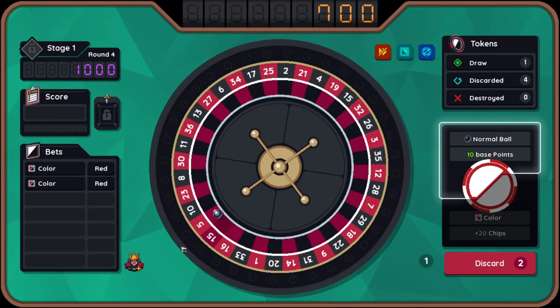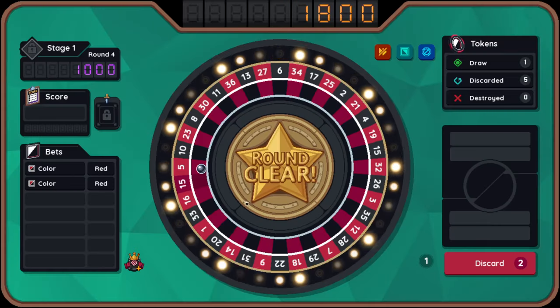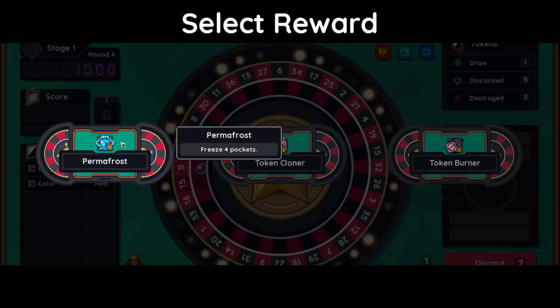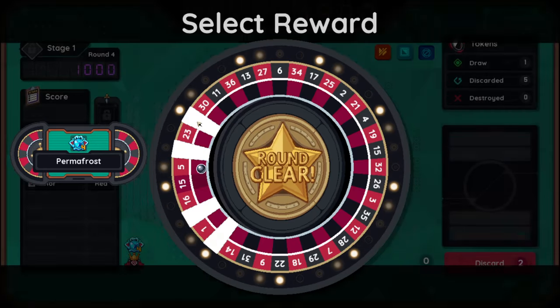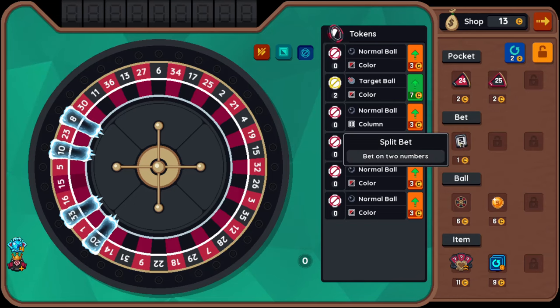So it's 10, plus that extra from that, so it's 701 a spin — that's pretty good. I can discard tokens early and swap them out. Target ball — 20 base points because that's a different kind of bet. I've been on red twice basically. Oh hang on, I can put all those chips on. A boss will appear every four rounds. Options: freeze four pockets, copy a token from your deck, remove one token from your deck. I'm gonna freeze this one, this one, this one, and this one. This will become a red friendly zone.